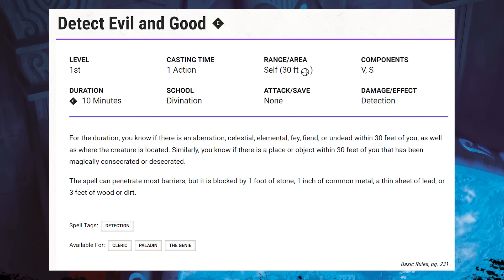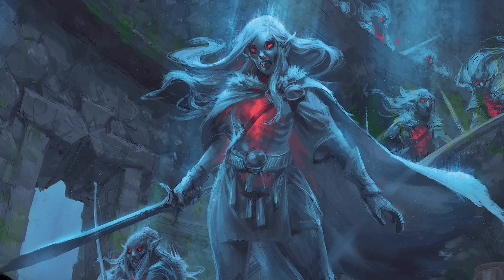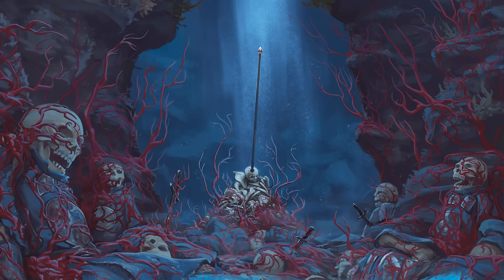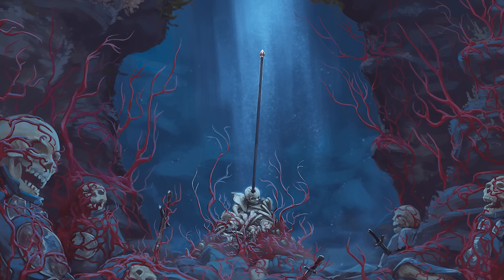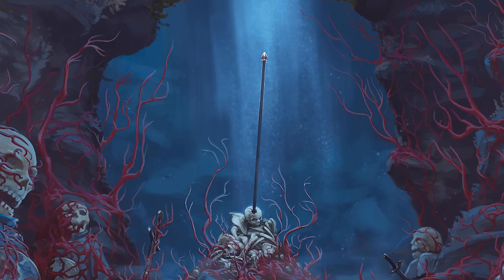Detect Evil and Good is another spell that you probably don't think about all that much, probably for the very reason that it's a poorly designed spell. It doesn't actually do what the title suggests — that being detecting evil or good. It detects creatures that tend to be associated with good or evil alignments, but that's really not the same. It gives no information on whether a specific creature tends toward being good or evil, or how strongly they may be aligned one way or the other. This is probably a symptom of 5e largely doing away with the alignment system but still holding on to remnants of it in ways that don't really make sense. The spell is perhaps a bit niche, but more importantly it doesn't actually do what it's supposed to do, resulting in a spell that's a little misleading and has a lot more potential.